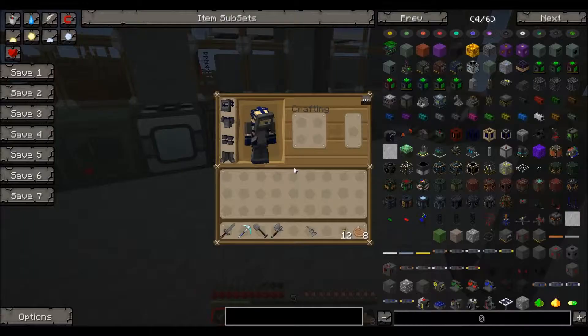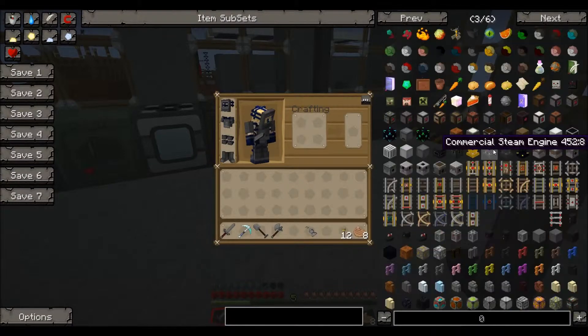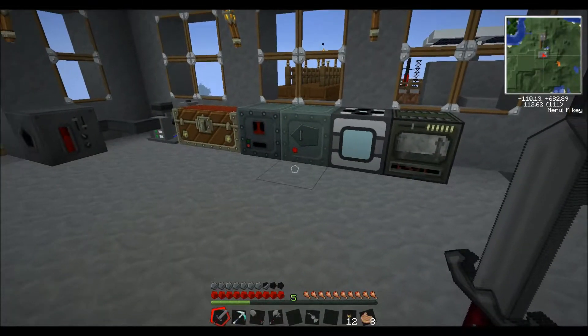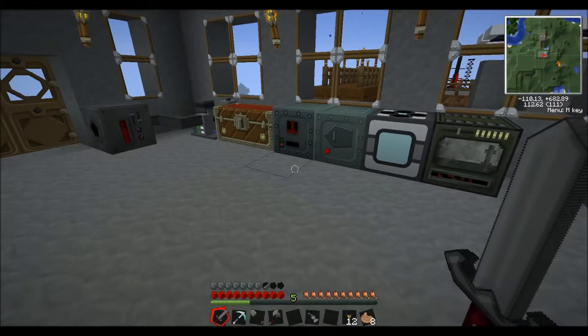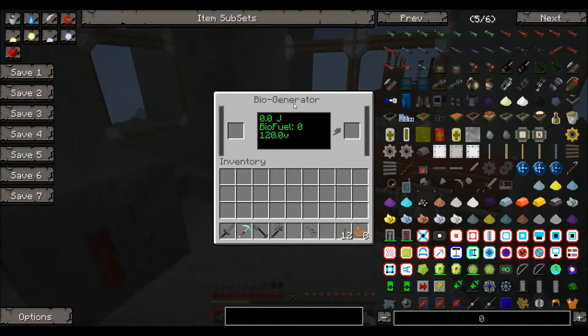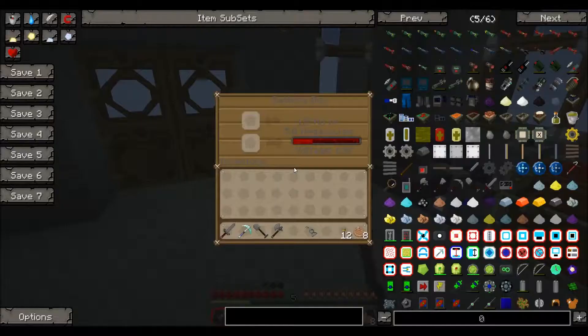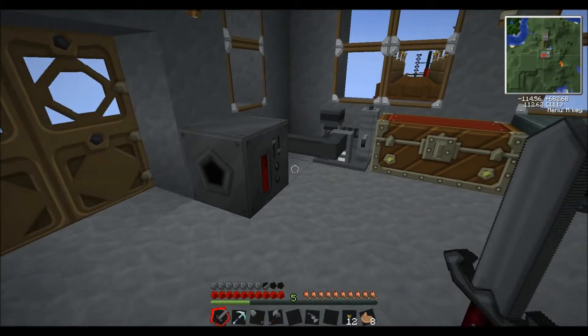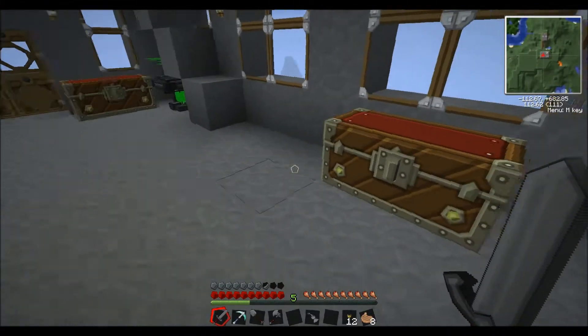For some reason when I updated my Factorization BeadCraft, even though the transformers have got the colored texture in the Not Enough Items mod, sadly when you put it down it goes white, so I'll have to look at that at a later date. We've got the bio generator here as well and a battery box which has got 1.5 megajoules in there for a bit of backup power.